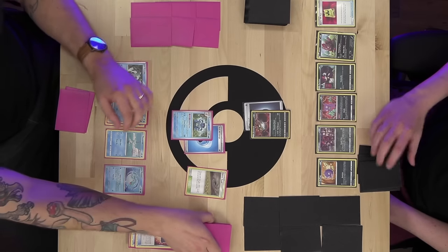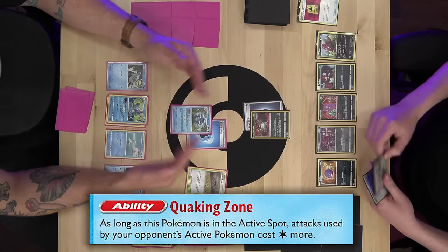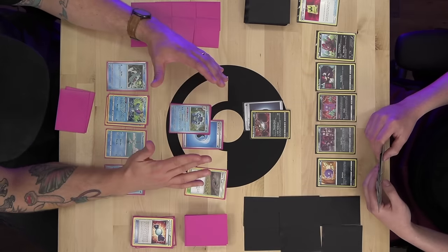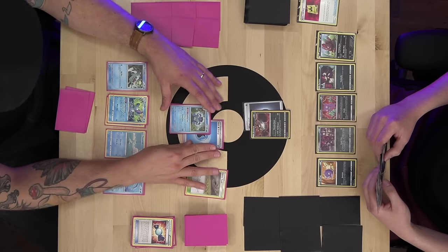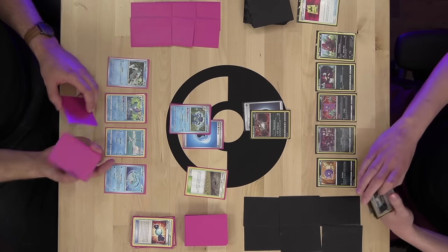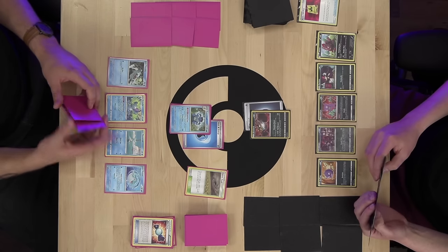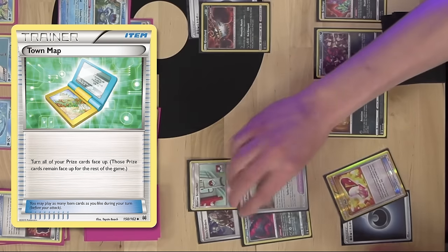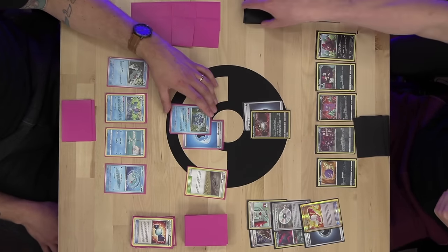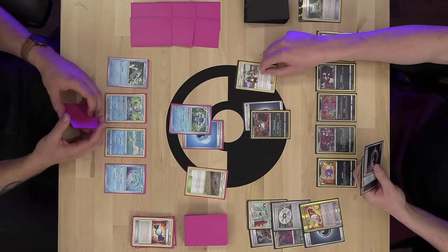Seismitoad has the Quaking Zone ability — as long as Seismitoad is in the active spot, Alex's Pokemon's attacks cost one colorless more energy to use. So hopefully that will act as a deterrent and make it more difficult for Alex to launch powerful attacks. Alex draws and finds this is not great — the ability stops him from Assault Gating or even Ascensioning.